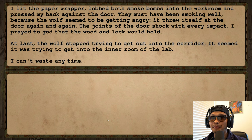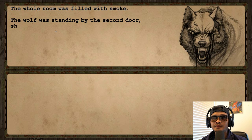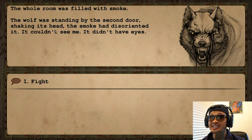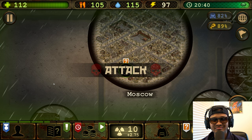I lobbed both smoke bombs into the workroom and pressed my back against the door. They must have been smoking well because the wolf was getting angry — it threw itself at the door again and again, the joints shaking with every impact. I prayed the wood and lock would hold. At last the wolf stopped trying to get out. It was trying to get into the inner room instead. I can't waste time — let's open the door. The room was filled with smoke; the wolf was standing by the second door, shaking its head. The smoke had disoriented it — it couldn't see me. It didn't have eyes.